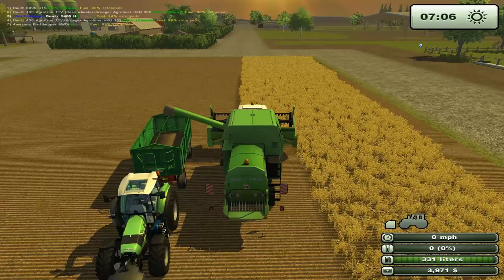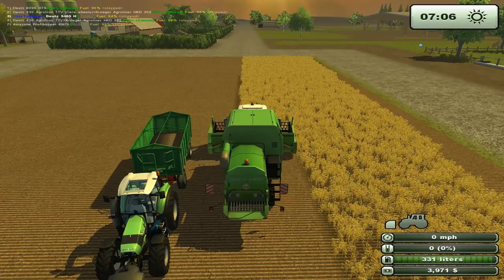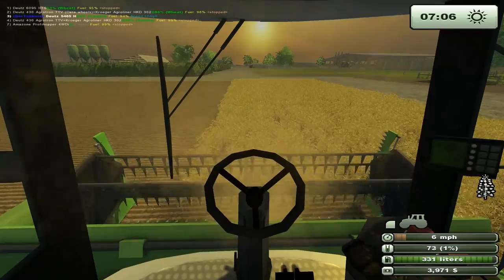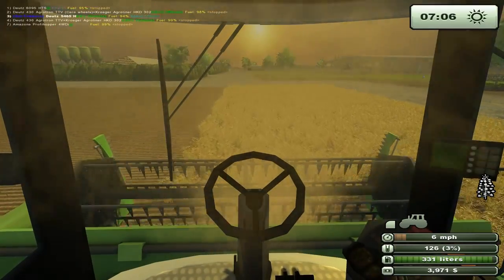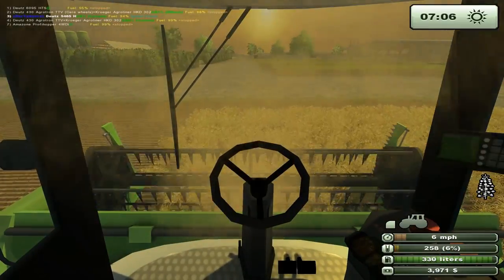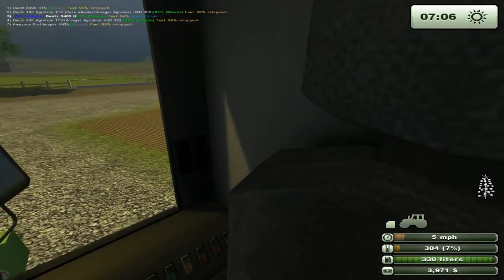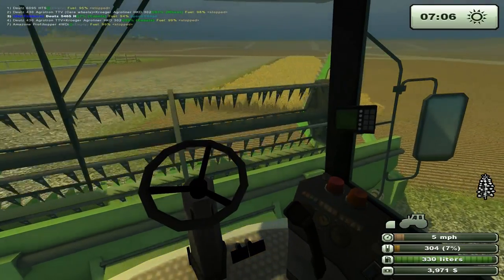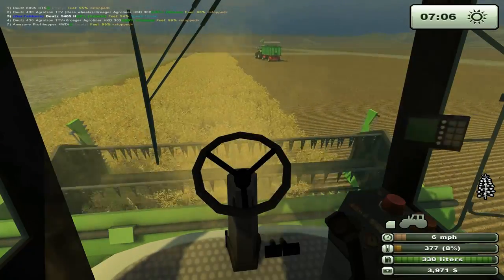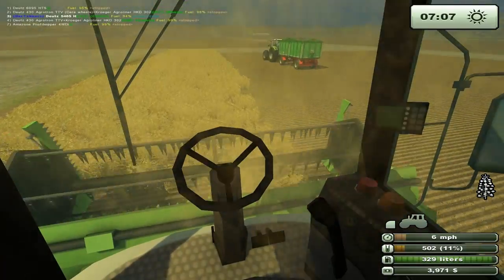Let's turn this guy off — this guy is ready to go. It looks like our wheat is done emptying. We've got a couple more passes with this tractor. We have to balance buying new equipment and buying new fields. Those Cat Lexions — they're not as big as the John Deeres, but they'll be nice for the big fields. I don't think I want to get a big field until I have a big harvester.